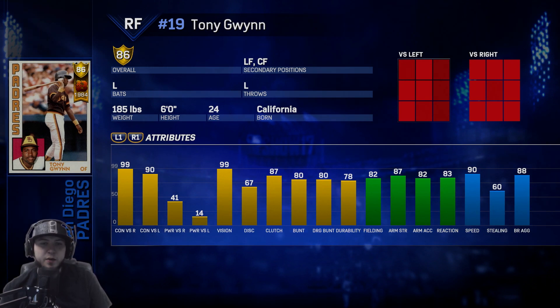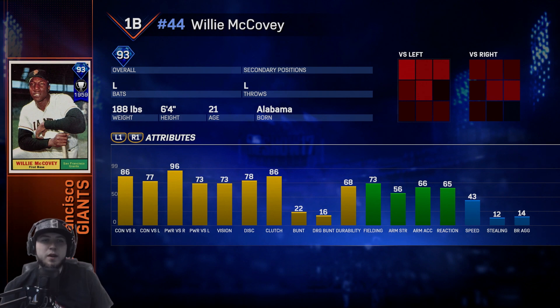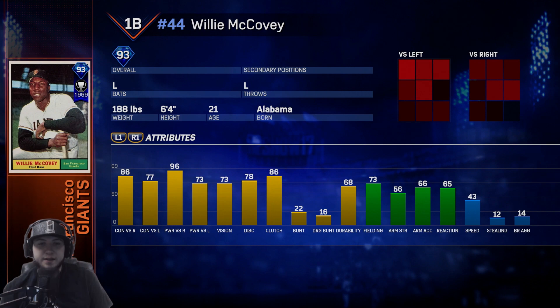The Padres team epic is Tony Gwynn — 99 vision, Mr. Gwynn. He can see the wall for days. Contact ratings are 90 versus righties, 90 versus lefties. 90 speed and his fielding is pretty good too at 82, and he has 87 arm strength.